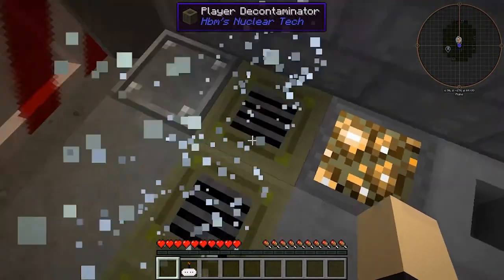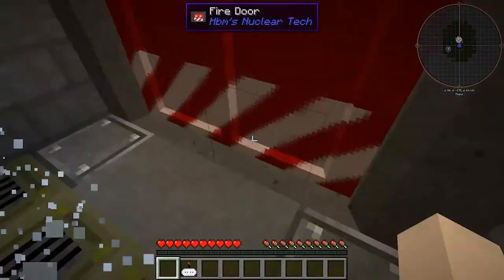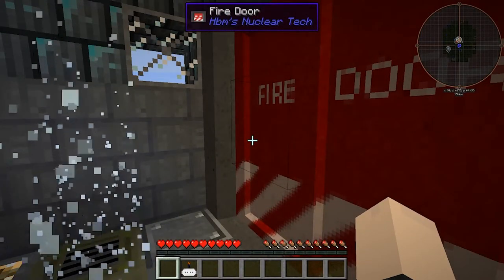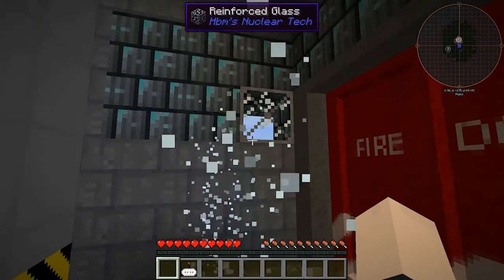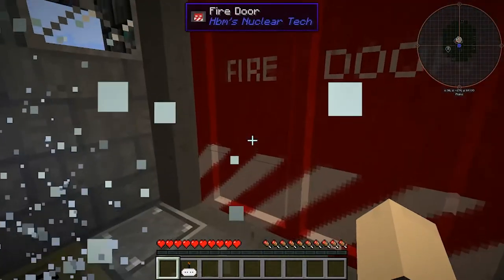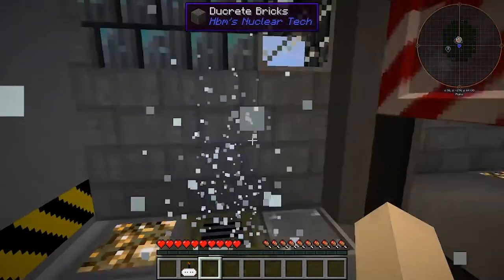The first thing we have is our player decontaminator. The next thing we have is our steel crate for storage of any irradiated items that you might bring in from the radioactive wasteland. We have two of those. Next we have our big fire door — this is pretty much our airlock right here.